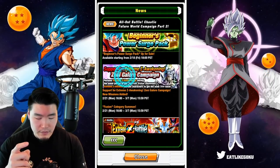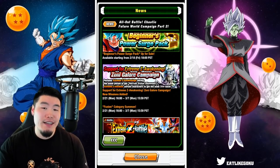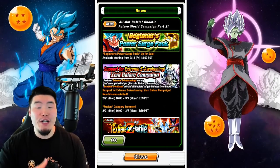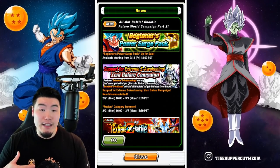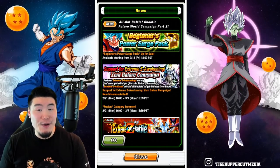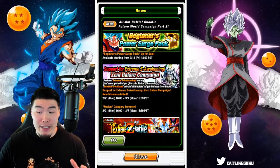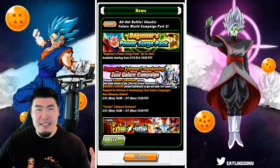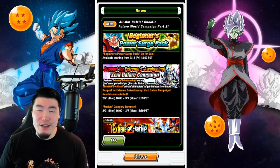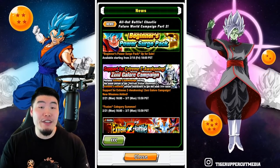From there, we have the support for Extreme Z Awakenings — the Zenny Galore Campaign — where they'll give us a bunch of Hercules statues for Extreme Z Awakening units, essentially getting a refund on the Zenny we're spending. As you guys know, Extreme Z Awakenings are very, very expensive, and we're getting like 7 or 8 Extreme Z Awakenings for the Dragon Ball Fusions units for Part 2, so this will definitely help.